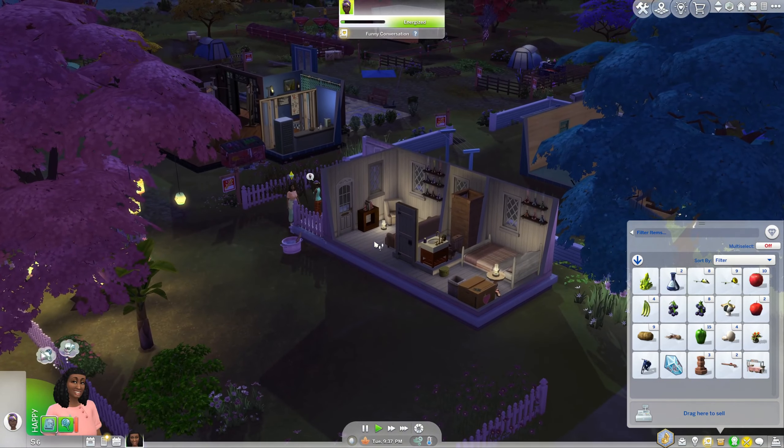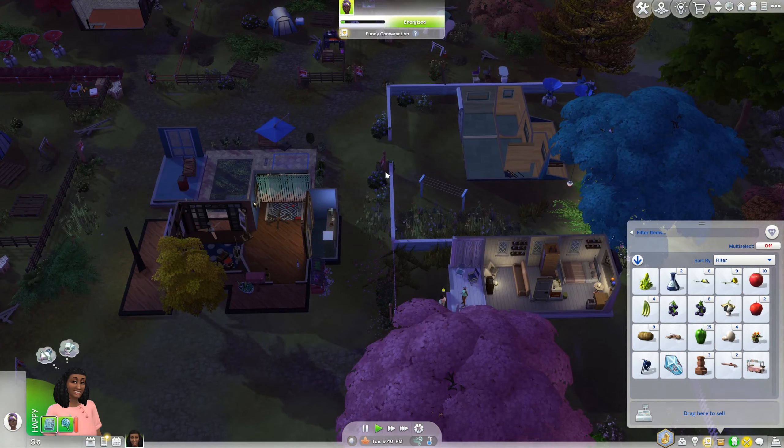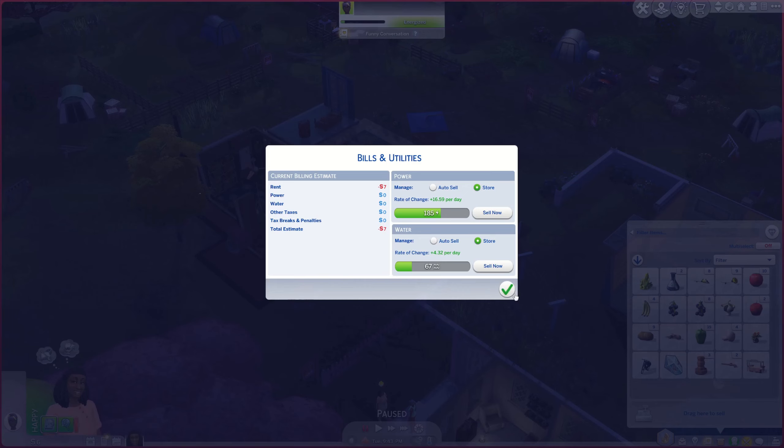So what I was thinking about doing with selling stuff was going to a completely different lot in order to sell them all — like somewhere in the city where people will be nearby — so we don't have to wait forever for people to come in. Oh my gosh, we have so much power! We don't need power or water.